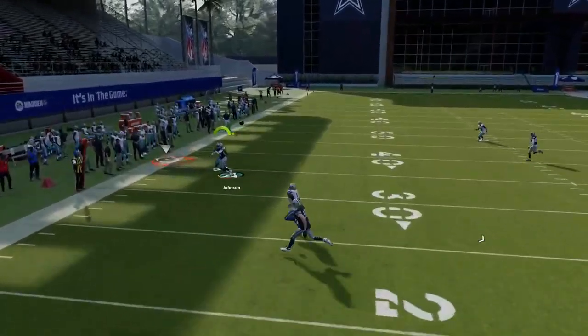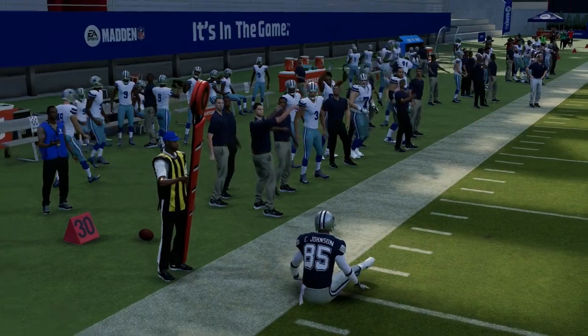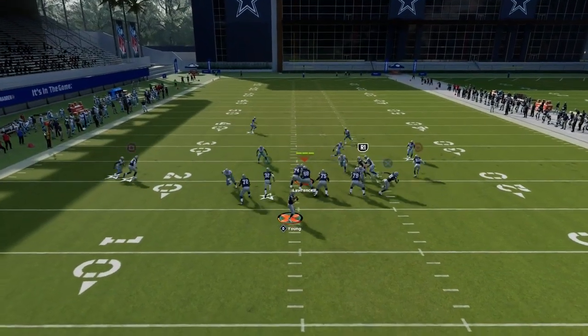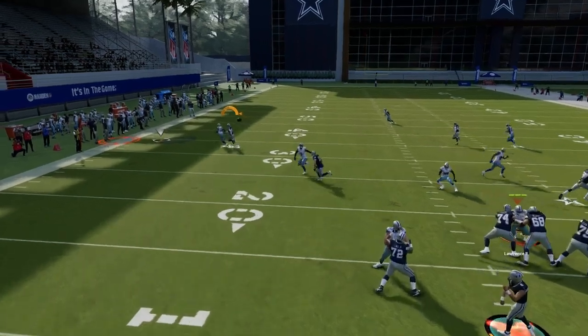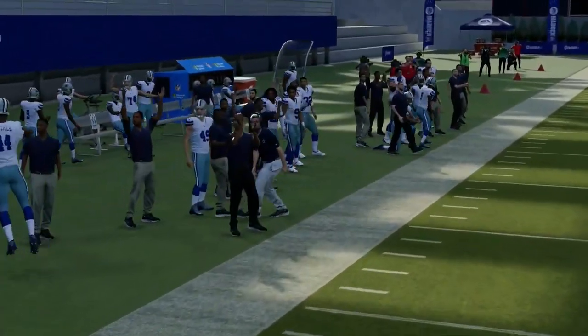Another route that I really like right now is this C route on the solo side. It doesn't always get separation against man coverage, and that's kind of what man coverage honestly is — it's an inconsistent man coverage. But when he cuts to the outside, you get these nice inaccuracies, and hopefully EA fixes that.